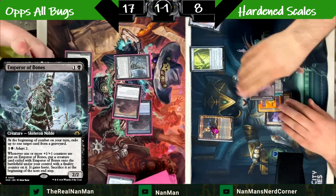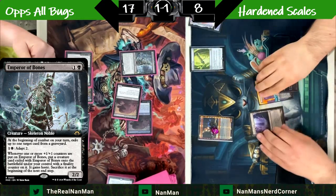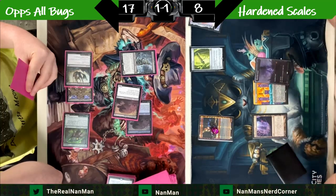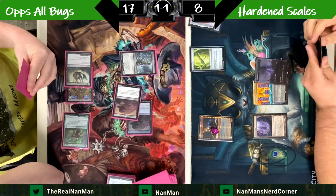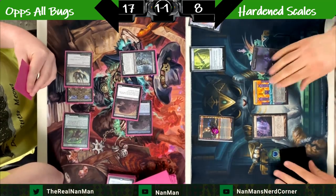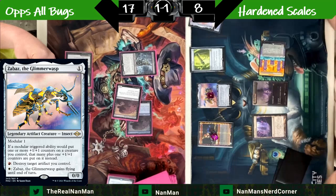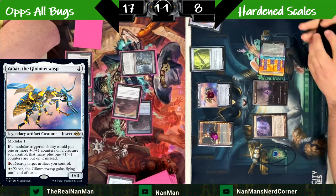Emperor of the Bones is a cool new one — some Goryo's lists are starting to run it and it's been seen in Vintage Cube. It's a 2/2 where you can put +1/+1 counters on it for two mana, but the big thing is: at the beginning of combat on your turn, exile up to one target creature from a graveyard. Whenever one or more +1/+1 counters are put on Emperor of the Bones, you put a creature card from your graveyard onto the battlefield with a finale counter — it has haste and exiles at the beginning of the end step. But Zabaz is coming out here.